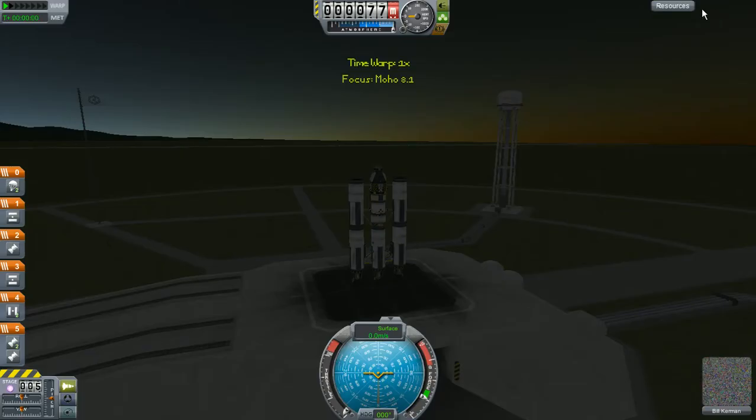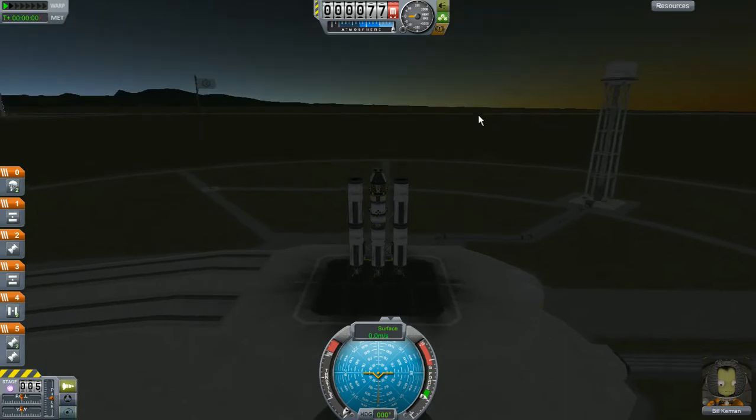The idea here is that we are going to basically wait for this thing to get pretty close to us. The idea being that we'll adjust our orbit based on whether it's ahead of us or behind us. If it's behind us, we'll take a lower orbit, and if it's ahead of us, we'll take a higher orbit — or the other way around actually, because the lower orbit is going to be a little bit faster for us. So here we have Bill, ready to catch up.